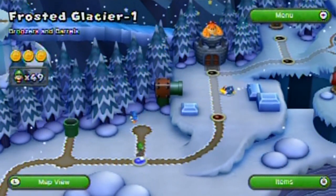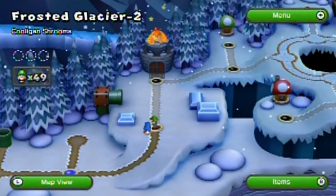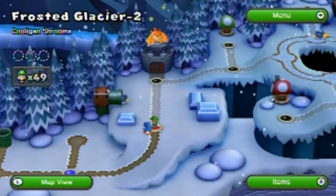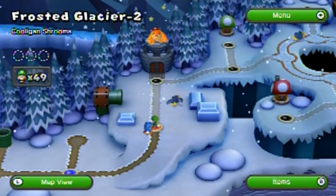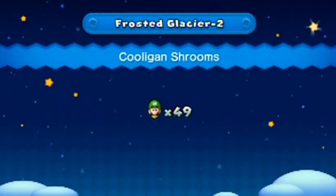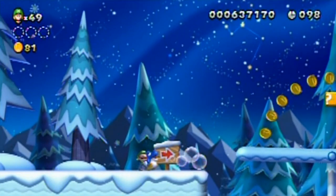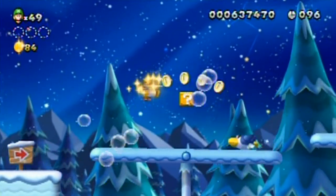Over here we have Bubble Blaster Baby Yoshi. This blue version can spit out bubbles that you can use to jump on, as well as turn enemies into coins and stuff. Alright, Frosted Glacier 1-2: Cool Shrooms. Let's test out our Yoshi — grab it, press ZR to start bubbling.